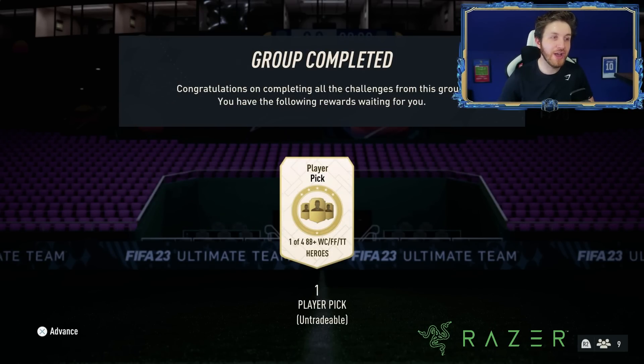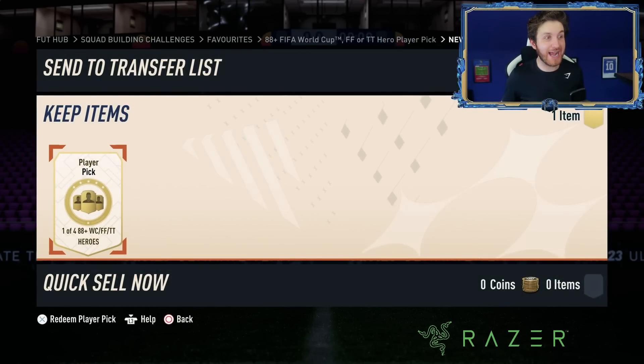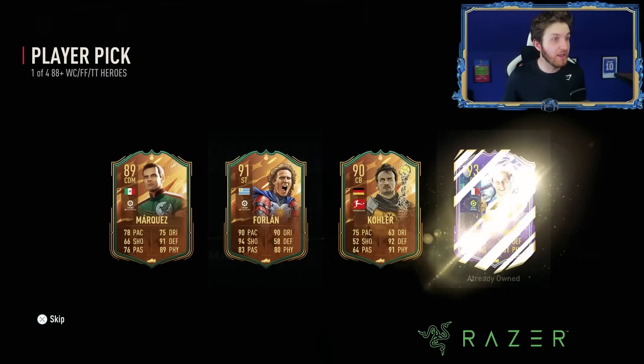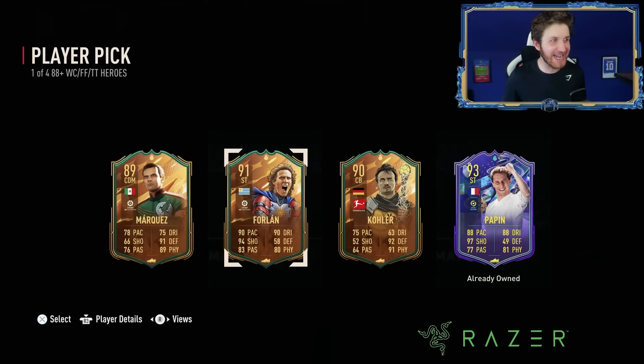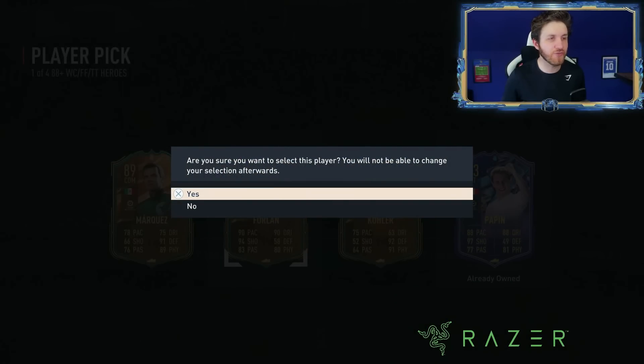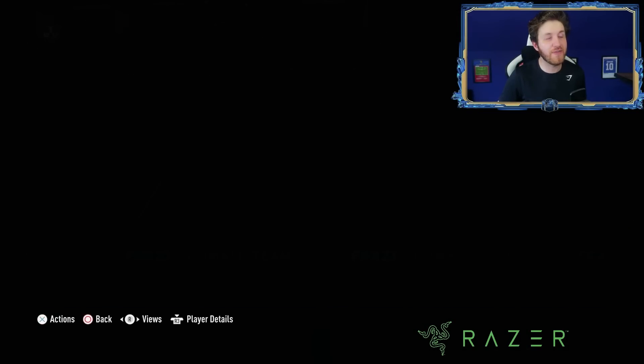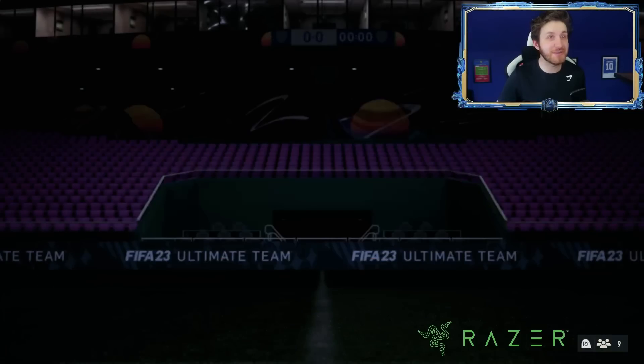So it's 1-of-4, 88-plus. This is my player pick pack here — let's see what I get. Diego Forlan is my player pick as the best option, I think. I'm going to go for the 91-rated. I don't know how much his price is right now — he is 150k. Still a good card, to be fair, even during Team of the Season.